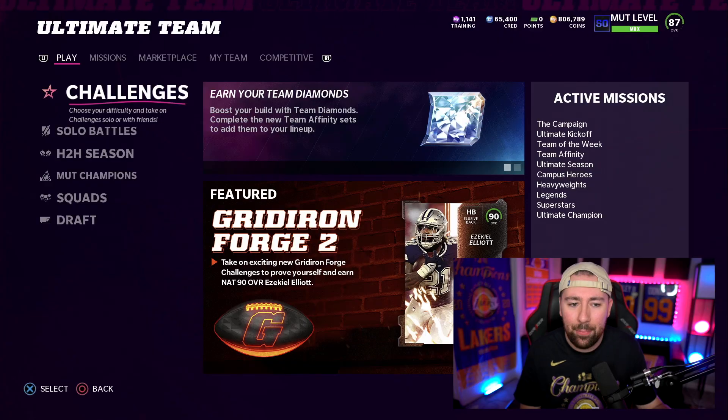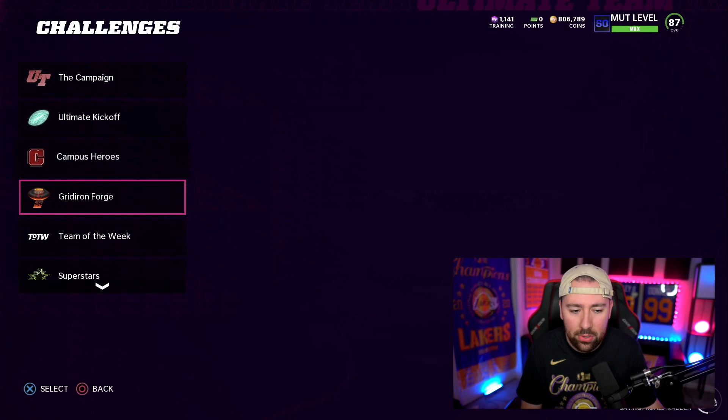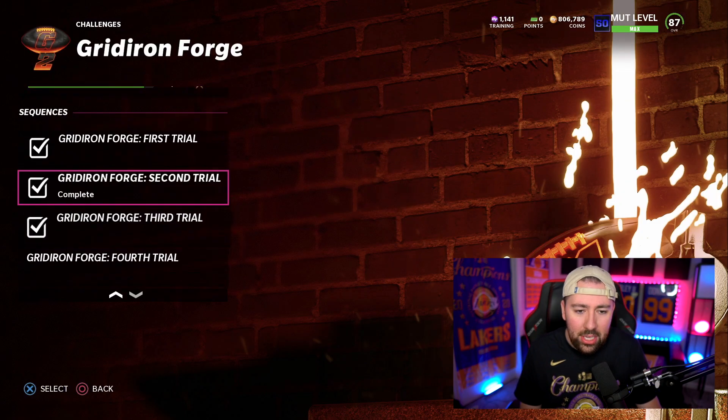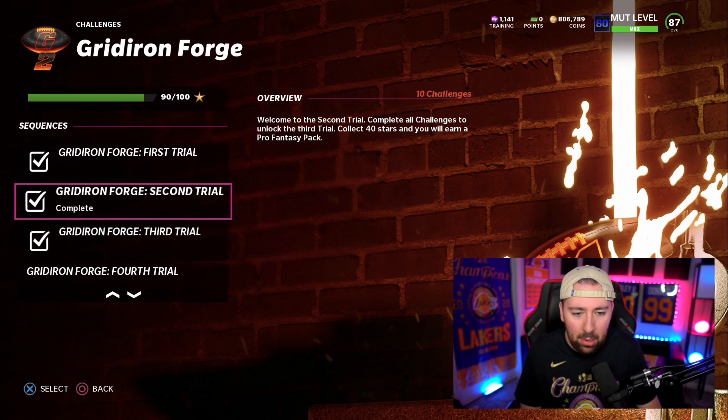If you would like to acquire this Ezekiel Elliott for yourself - which I definitely encourage you to do, because these cards lead to even better cards down the road - the Zeke is actually pretty good if you power him up. He has 90 speed and he's pretty thick, which means he'll fall forward a lot. If you go to challenges right here, what you need to do is get 80 stars on the Gridiron Forge, and as you can see I have 90 right now. These solos are kind of annoying - I'm just gonna keep it real with you, they're kind of hard.